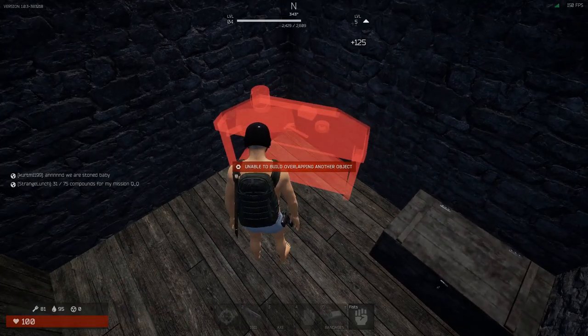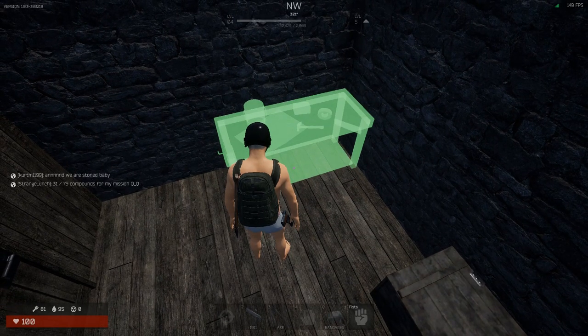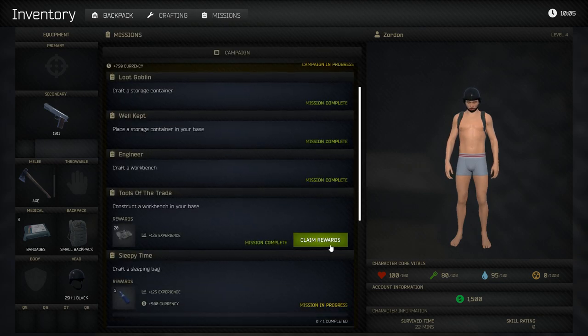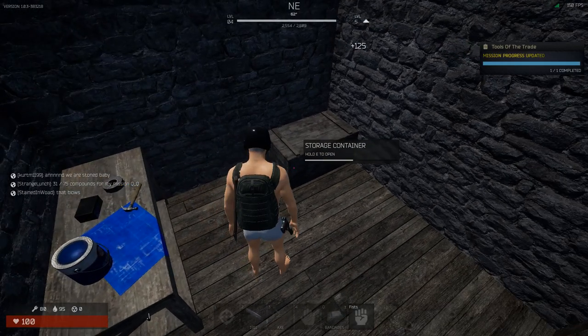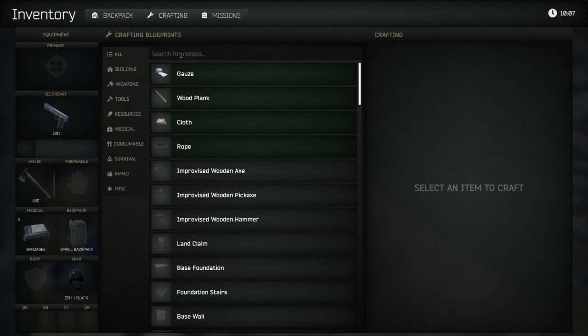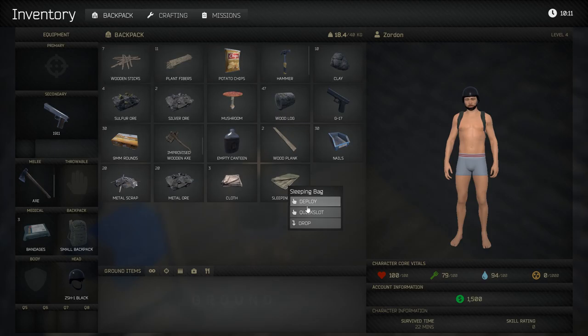Now construct the workbench in your base. Rotate with scroll wheel and put it in the corner — nice. Claim our new rewards, now craft a sleeping bag. To craft this sleeping bag you need five cloth. Type 'sleeping bag' in the crafting search. The sleeping bag is used to set a respawn point inside your base. It will also show where your base is because your bag will show up on the map.